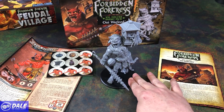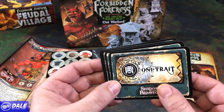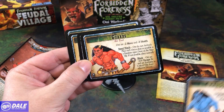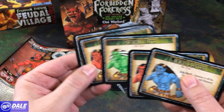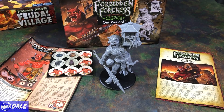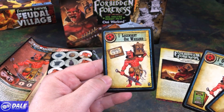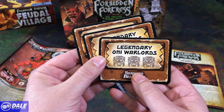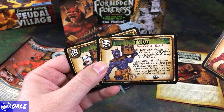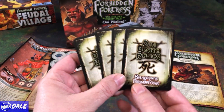So while our Oni dries in the background — it was fairly easy to put together — we'll take a look at some cards. We've got some Oni traits: Mining Slavers, Guards, Demonic Hate, Brutish Tears, and Born from Darkness. We've got three Epic cards to see what possibilities can come out, and three Legendary Oni Warlord cards.